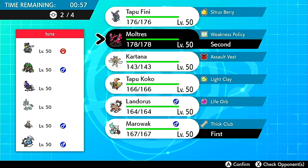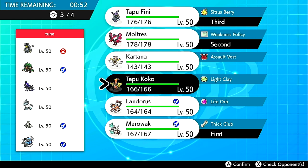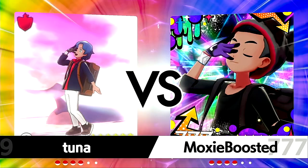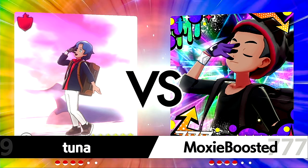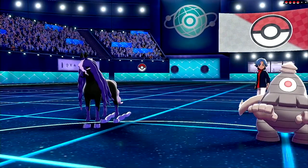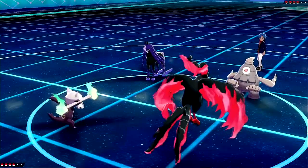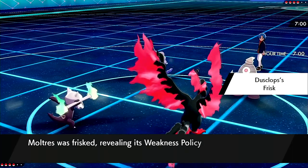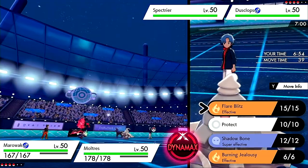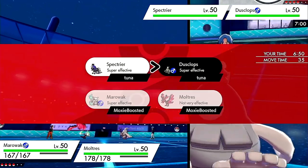We'll go Marowak and Moltres. In the back I want Tapu Fini — I don't know if I want screens on this game, I think I'll just go with Tapu Koko. Kartana is probably better than screens. They lead off Dusclops and Spectrier — actually a phenomenal lead for me because I can live the hit from Spectrier as long as it's not Choice Specs. Do I Dynamax? I kind of want to Dynamax and remove Dusclops from the field because I'm not as scared of Spectrier.